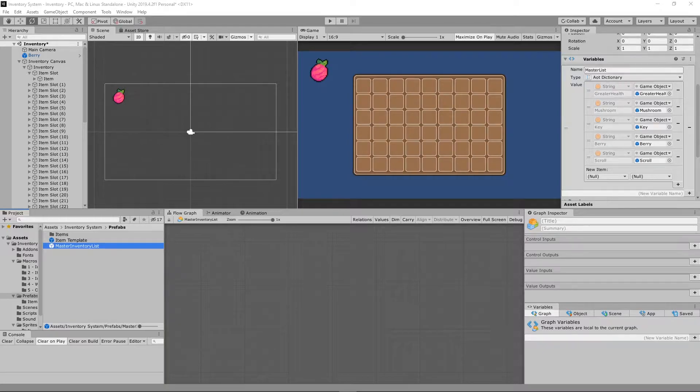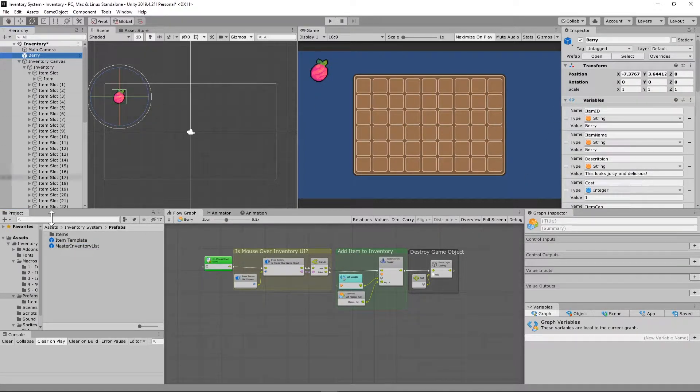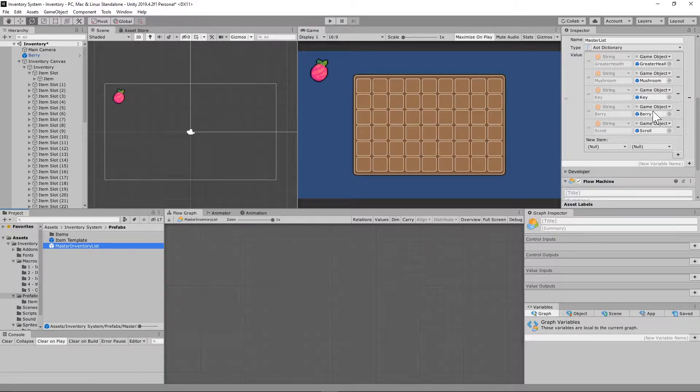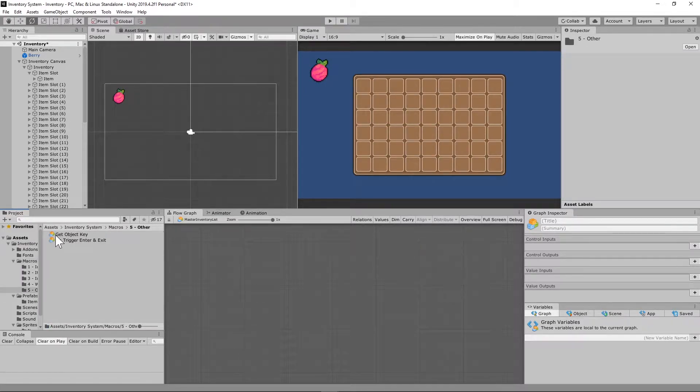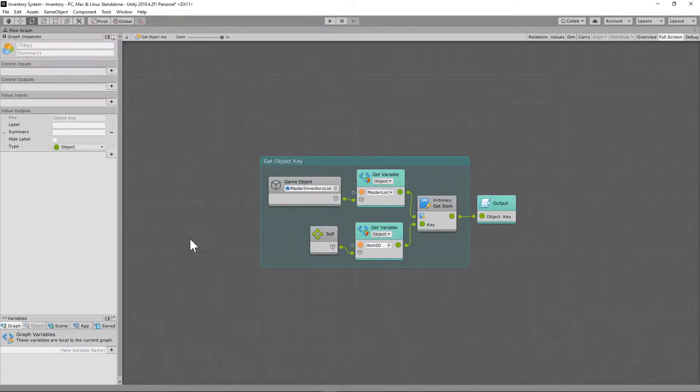If you remember from last tutorial, I had you set up an AOT dictionary — an ahead-of-time dictionary — on a game object called Master Inventory List where you have all of your game objects sitting underneath. The string on that Master Inventory List needs to match the item ID for each object, and it is case sensitive. So I had you set up an item ID and call it Barry, and it needs to match exactly in the AOT list.